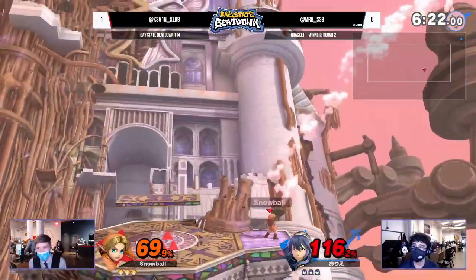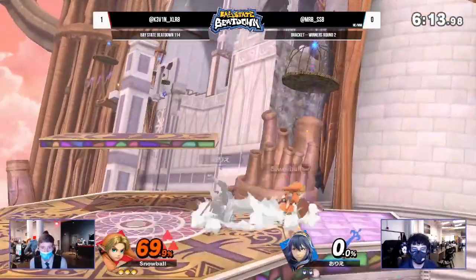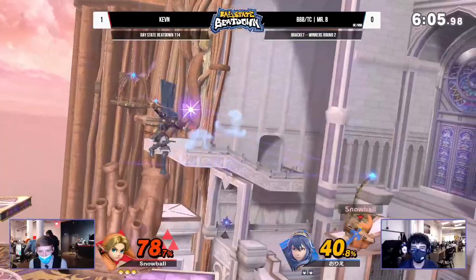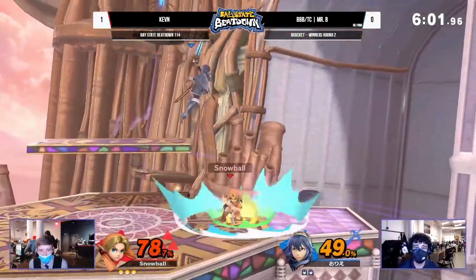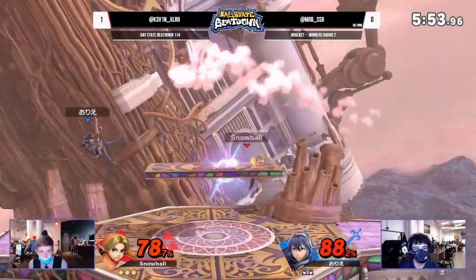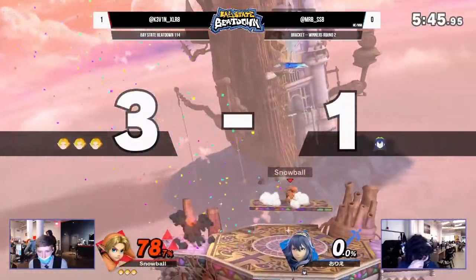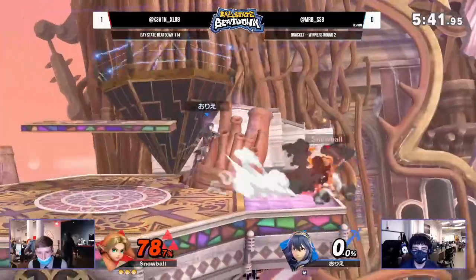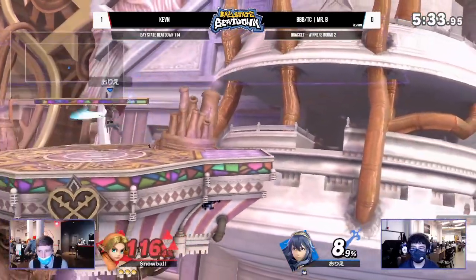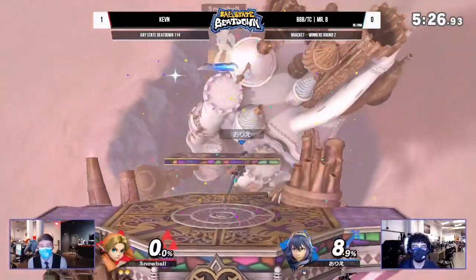Kevin is just absolutely annihilating Mr. B with ledge traps, using every single tool at Young Link's disposal. That's going to be a misinput from Mr. B — dead off the side with the bomb. Kevin is playing this matchup amazingly. Already at 40, Mr. B isn't able to find the forward tilt. In disadvantage Kevin finds one or two hits; the up-B is punished after it whiffs; the jump is caught with a back air; forward tilt is not spaced properly and gets hit by the arrow — suddenly Mr. B is down three stocks to two.